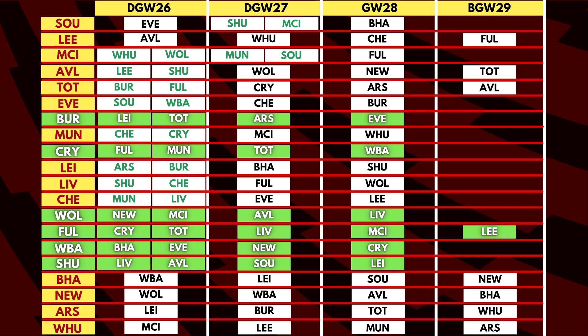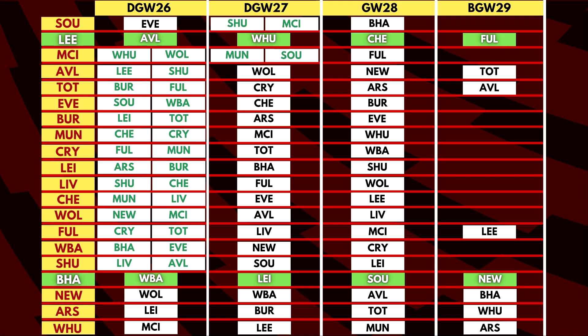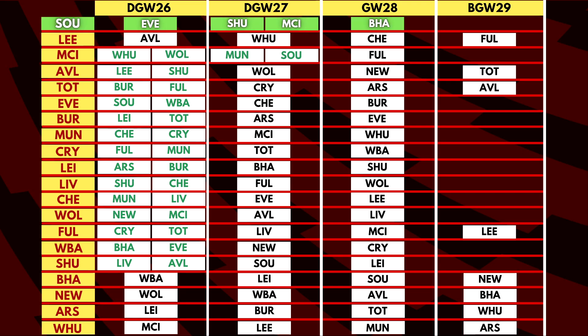Wolves' fixtures are a lot better from GW30, so people on a wildcard in GW30 or GW31 can look at Wolves' assets then. Fulham and Burnley also have a double but the fixtures are not that appealing. In terms of single GW teams, Brighton and Leeds stand out. Brighton have been in really good form defensively, facing West Brom, Southampton and Newcastle in three of the next four games. Southampton also has a double in GW27 playing Sheffield United and Man City. So those are all the fixtures for the double game week in GW26 and GW27, along with the blank in GW29.